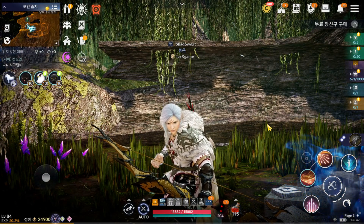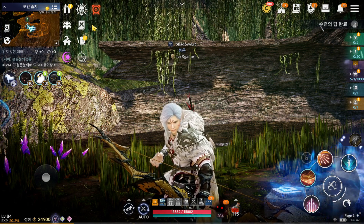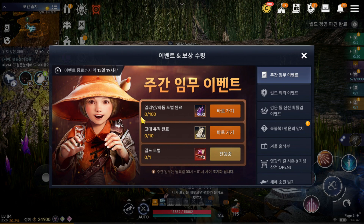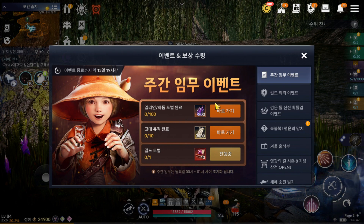Let's check out what we have from this update for Black Desert Mobile. First one, we have an event - looks like a daily event. Boss: Lost Ancient Rune. This one is a queue boss.